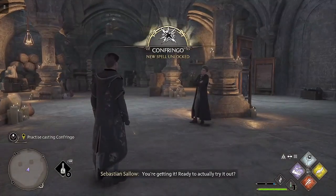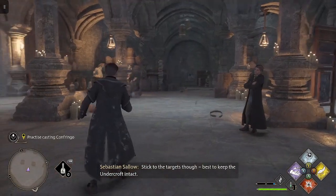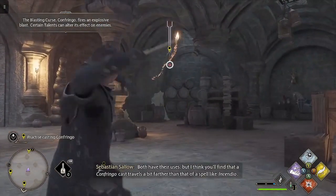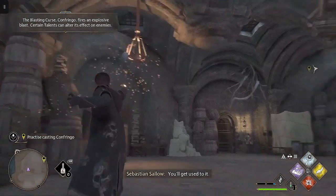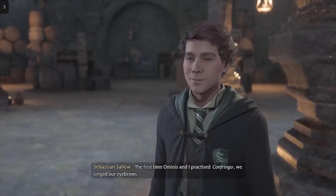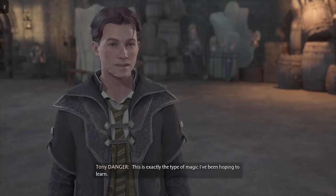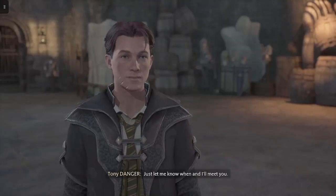You're getting it — ready to actually try it out. Best to keep the Undercraft intact. Have a go at those candelabras — both have their uses. Nice work! How does it feel? It's a tad hot. That's it — well done! I have to say I enjoyed that. The first time Ominous and I practiced Confringo, we singed our eyebrows. This is exactly the type of magic I've been hoping to learn — there's more where that came from.